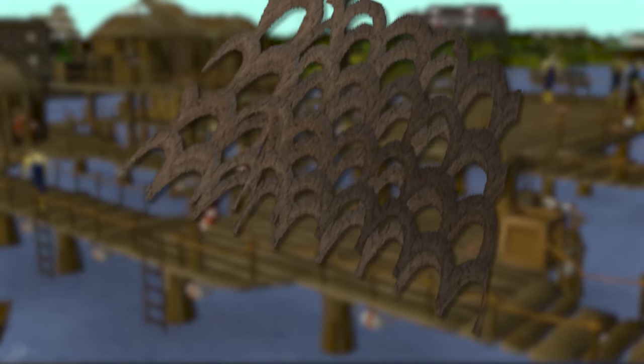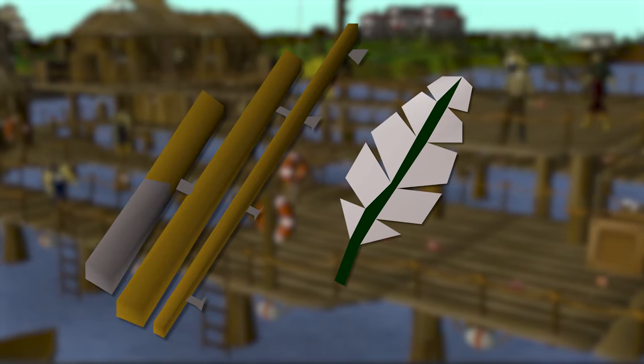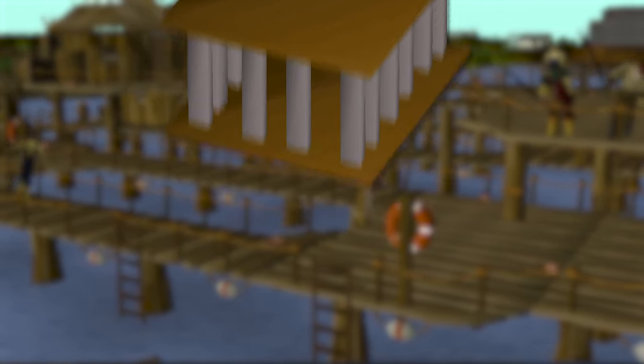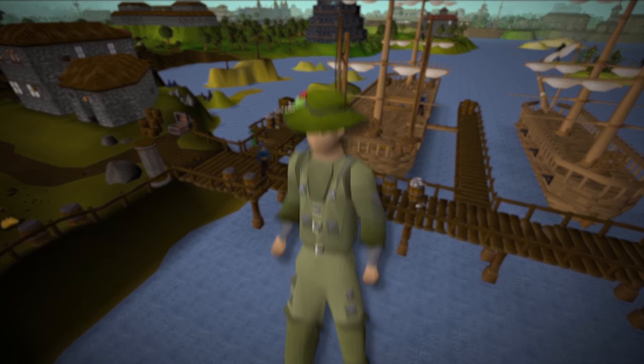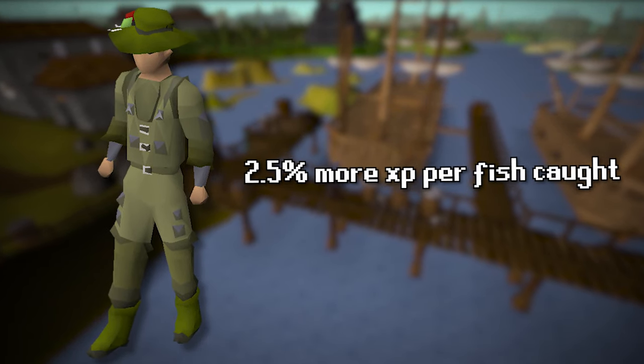Net fishing requires a small fishing net. Bait fishing requires a fishing rod and some fishing bait. Fly fishing requires a fly fishing rod and feathers for bait. Harpooning requires a harpoon. Cage fishing requires a lobster pot. Barbarian fishing requires a barbarian rod and usable baits. You could also do the fishing trawler minigame to get a set of angler's outfit for an additional 2.5% more fishing experience gained per fish caught.